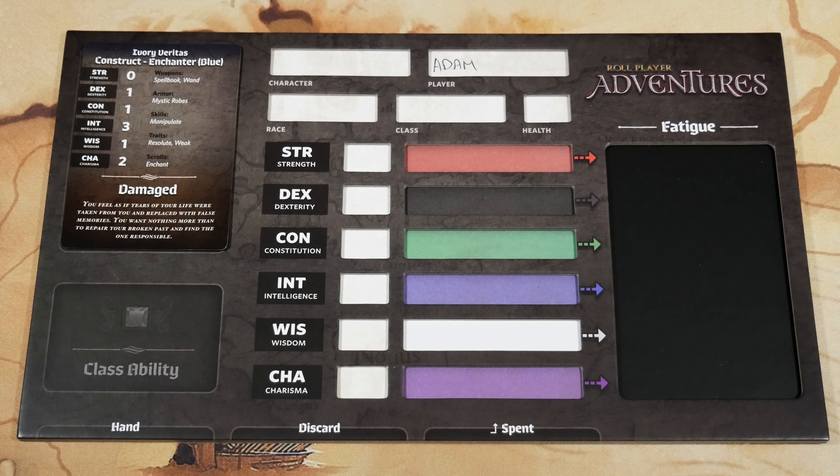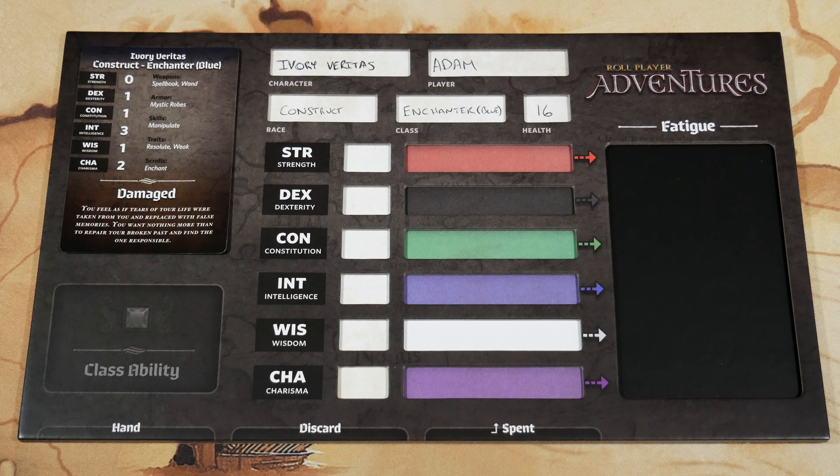Step number five is all around recording your character details. Each player records their character's name, race, and class as indicated by their portrait card, which I've flipped over. Ivory Veritas is my character's name; he is a Construct as a race, and his class is Enchanter Blue. The rulebook in step five also states to place 16 for the starting health.